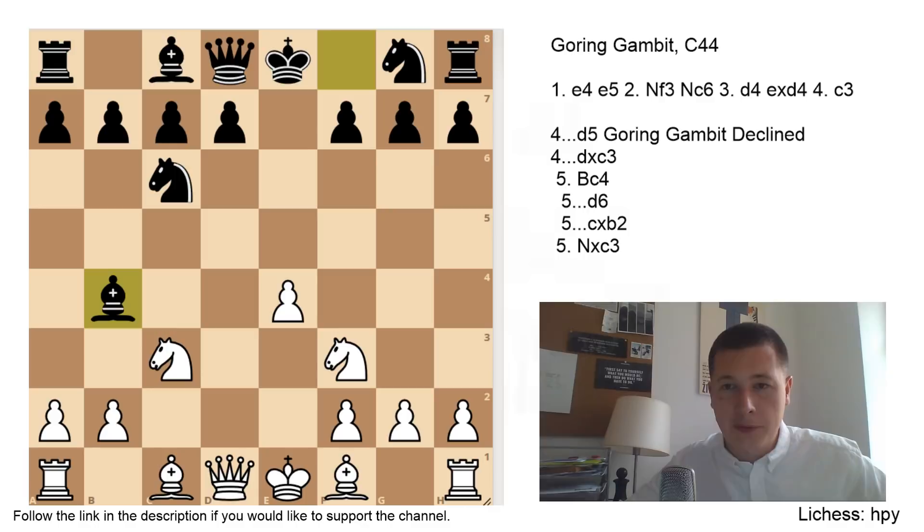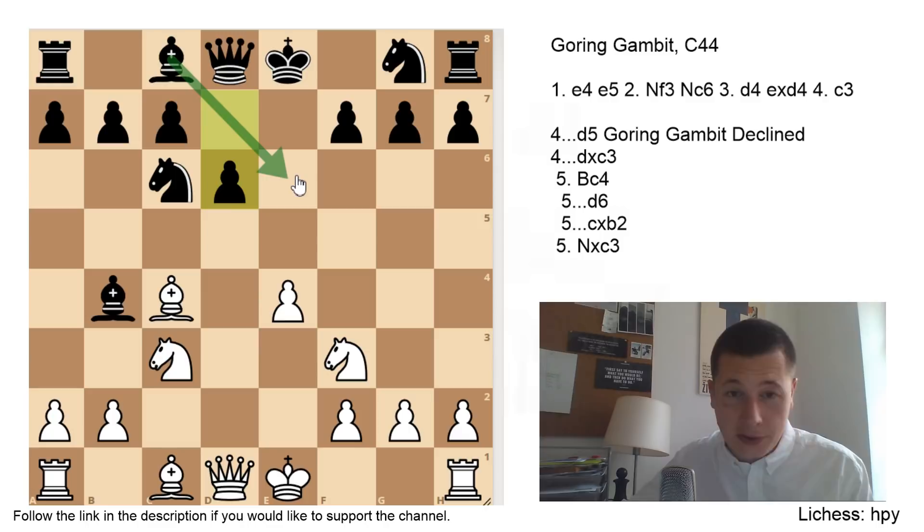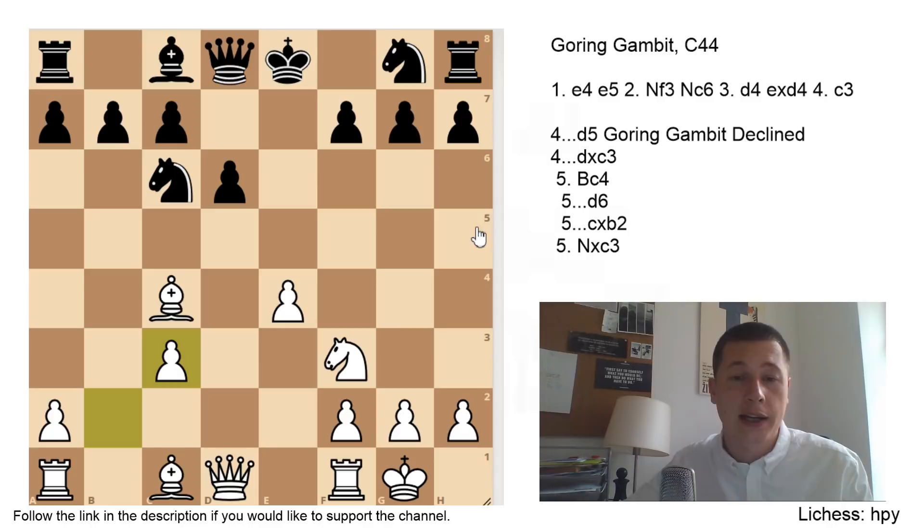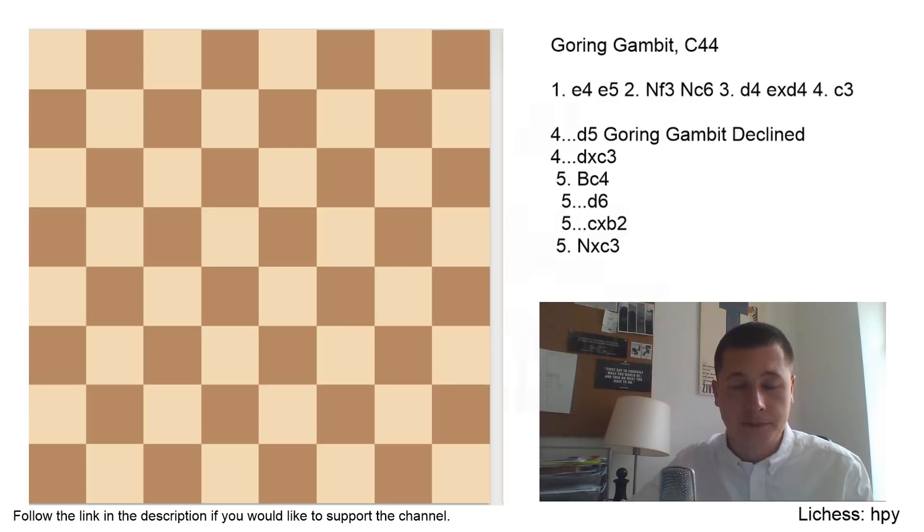After dxc3, Bc4 is the main move. We are now looking at Nxc3, Bb4, Bc4, and d6. White castles, and now the main move might surprise you — it's counterintuitive but actually very good: Bxc3, isolating White's pawns. Now Black has an extra pawn and has isolated two of White's pawns. This reminds me of a variation in the Italian — I'll just show you that as well.